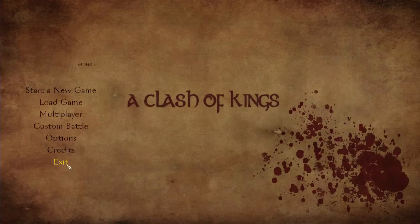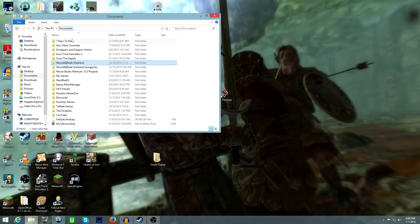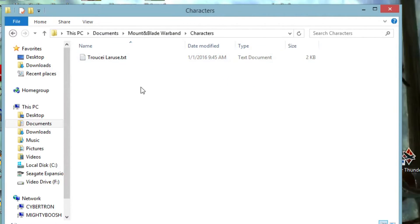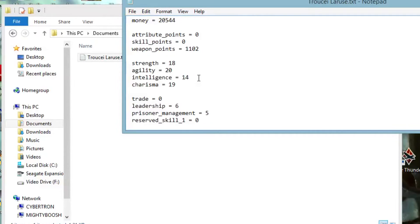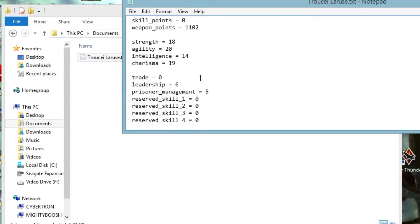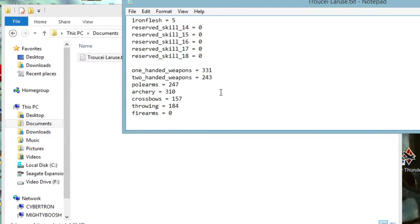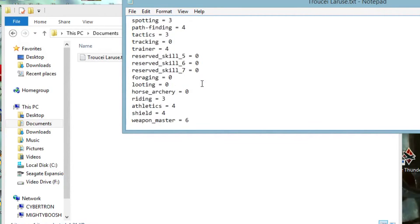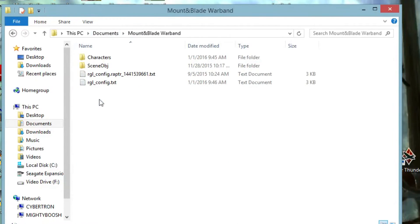Let's switch over to 2.0. While I'm here on the desktop, you can see if you go into your Documents, you'll have a Mount & Blade Warband folder. If you double-click on that and double-click on Characters, you'll see a file here — truekyleroose.txt. If you open it up, you can see all of your stats, and you can actually tweak these if you want. I find that to be a little bit cheaty, but if you wanted to buff your character or make yourself into some sort of god character and make yourself unstoppable, you could come in here and do a little editing on these stats and be really powerful. So that is in your Documents > Mount & Blade Warband > Characters.